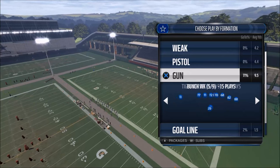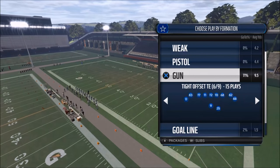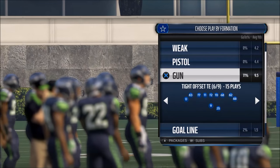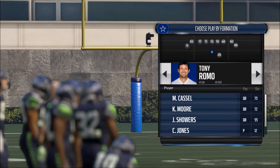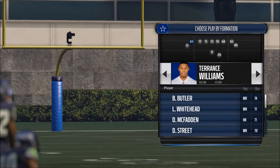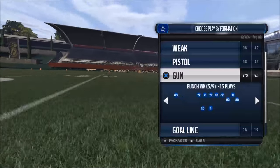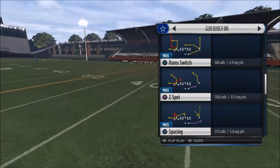The concept is check down receivers. Bill Walsh is known for progressive reads, which is primary receiver, secondary receiver, alternate receiver, and even a hot receiver. What we're taking a look at today is a nice little check down route out of one of my favorite plays in the entire game — the shotgun bunch — and we're going to flip it.